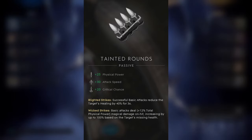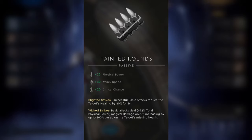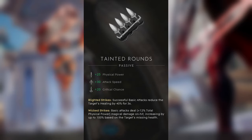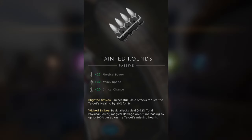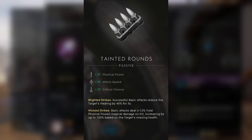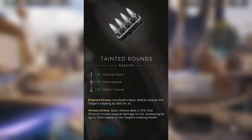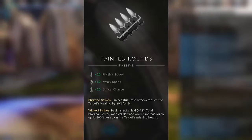If you're getting lots of damage from basic attacks, well, maybe your enemy has this item. As you can see, significant basic attacks reduce the target's healing. But Wicked Strikes — basic attacks deal plus 20 total physical power magical damage on hit, increasing by up to 100 based on the target's missing health. So you see that you're getting shredded more and more exponentially because somebody is probably using this item. This can be very, very devastating — you won't even notice how much damage you're taking and suddenly you're dead. Pay attention to it.